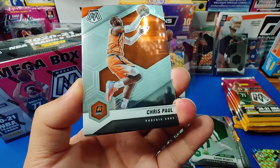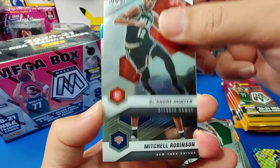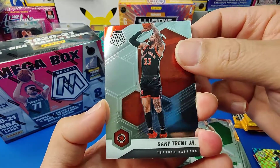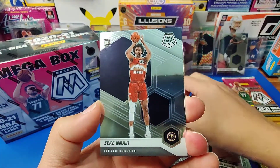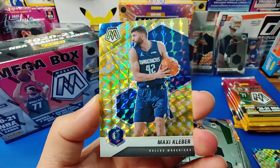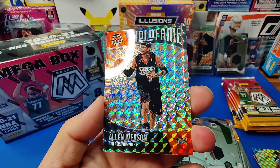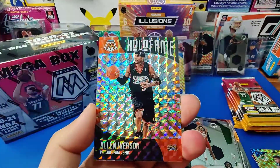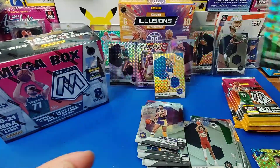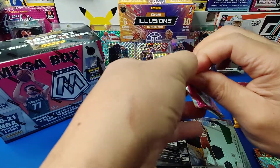Eight packs. That's a lot of base, I'm not liking it. Chris Paul, DeAndre Hunter, Mitchell Robinson, Gary Trent Jr., Zeke Nagy, Magic Johnson — all-time greats. And our gold is Max Keebler and Allen Iverson. So you can get more than one silver. So these are the mosaics. We haven't had a silver yet — not yet. True silver, not mosaic silver.